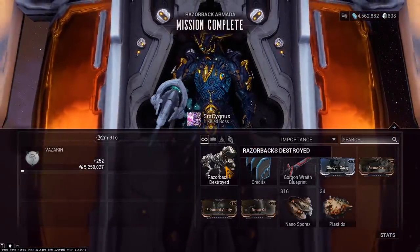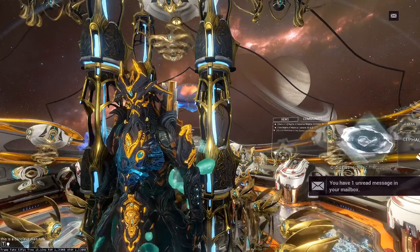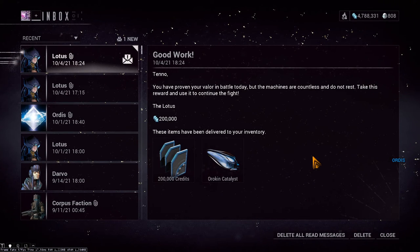Once you've killed the Razorback, you'll have a chance of getting a part for the Gorgon Wraith. Do this mission 3 times and you'll get 200k credits and a fully crafted Orokin Catalyst.